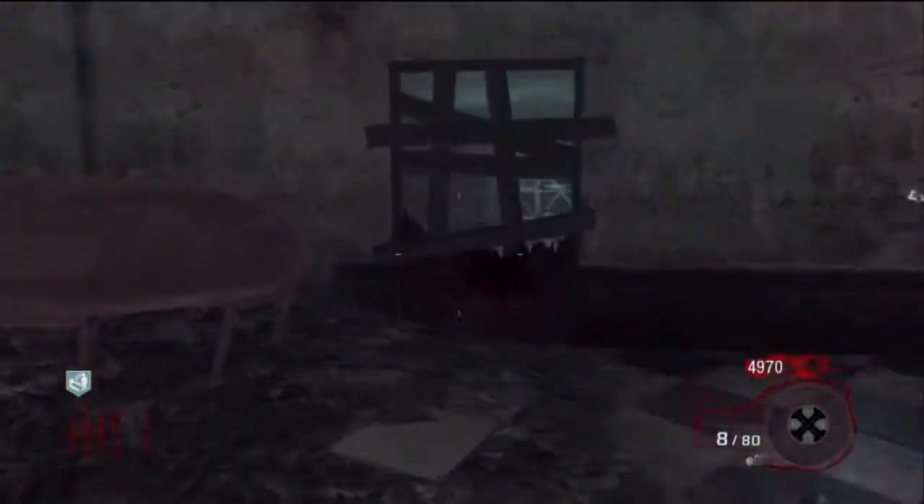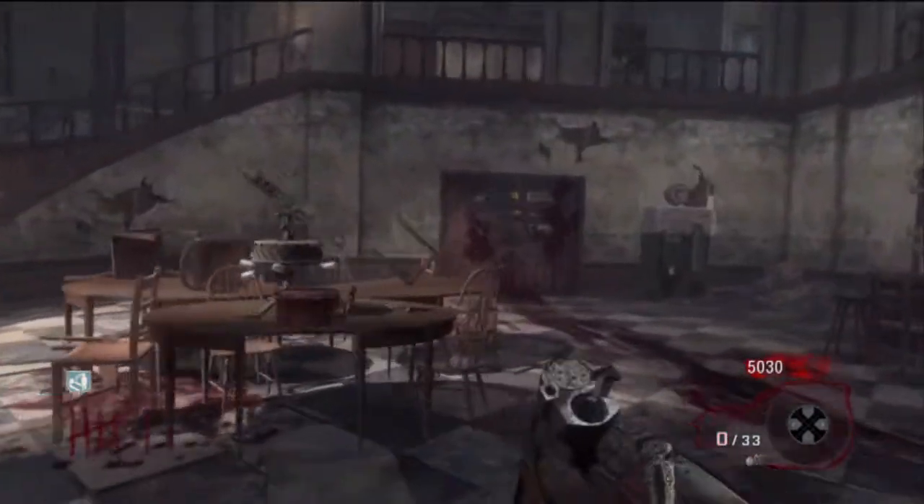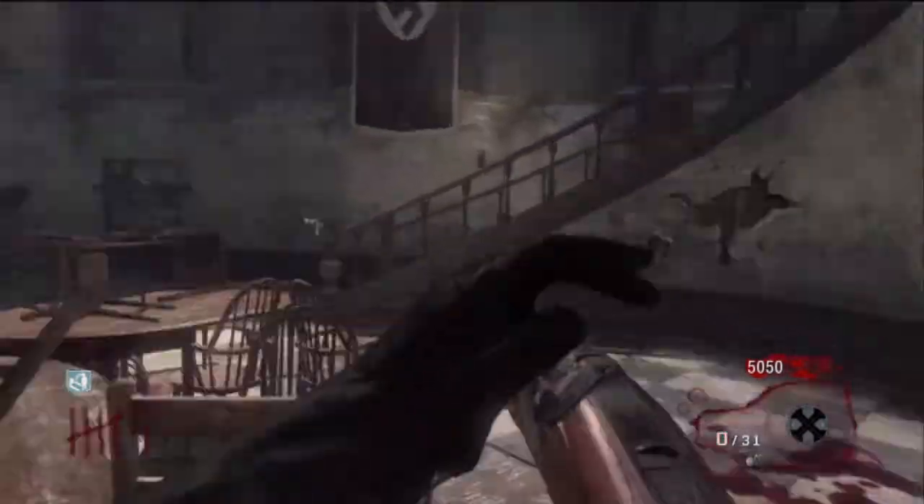About nukes — you want to get those last, because they give you an instant 400 points regardless of how many zombies you kill. The best thing to do is kill all your zombies first, then go and grab your nuke and get the 400 points.